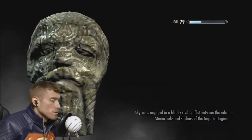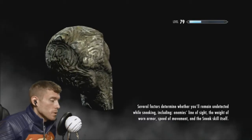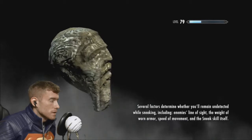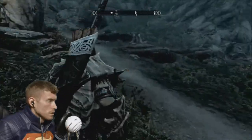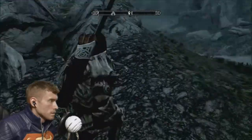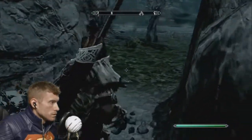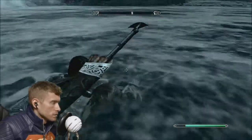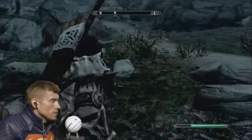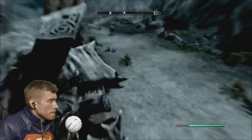Skyrim is engaged in a bloody civil conflict between the rebel Stormcloaks and the soldiers. Several factors determine whether you'll remain undetected while sneaking, including enemies' line of sight, weight of armor, speed of movement, and sneak skill itself. I'm a sneaking master when I need to be. Another cave — I've spent enough time underground, but if you want to go in, I'm right behind you. We definitely need to cross the river to get there, so that's what we're going to do. I've never seen a mountain goat in Skyrim, but I'm about to eat it.